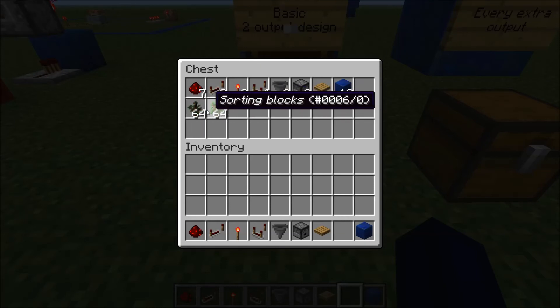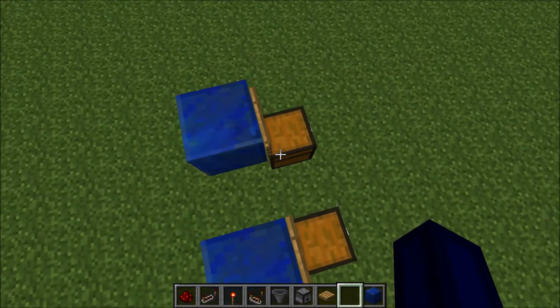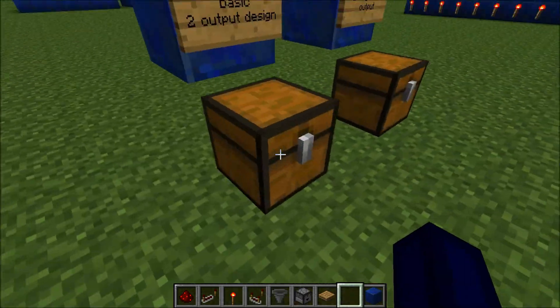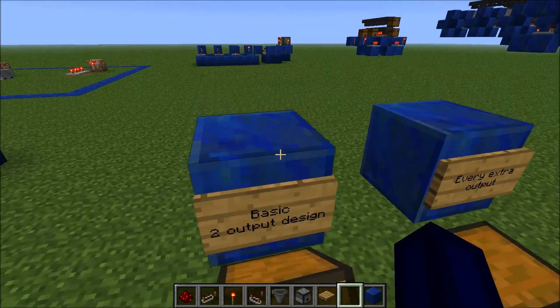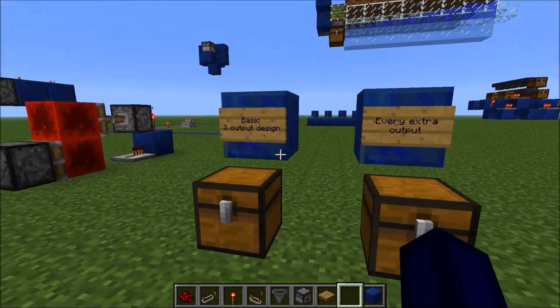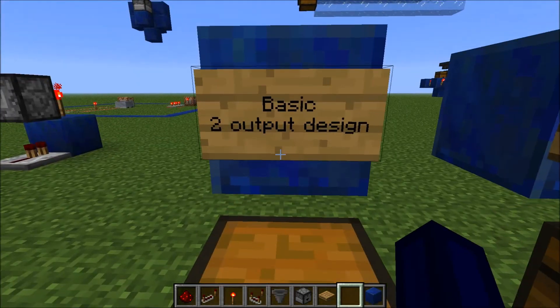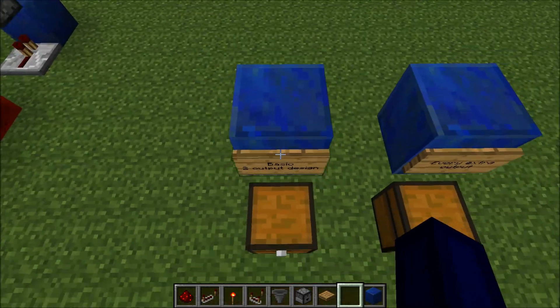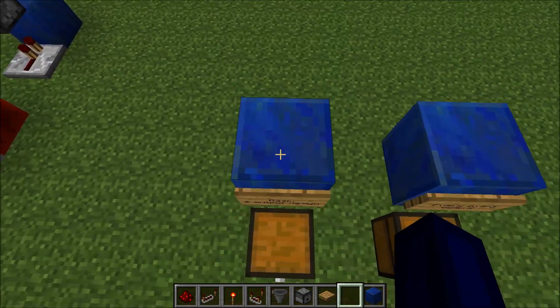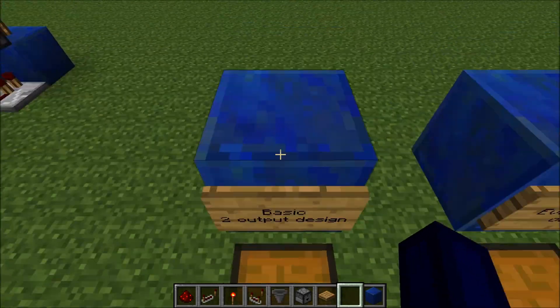You're going to need different sorting blocks or items. It's not the cheapest design to build in survival, but it's not designed to be cheap — it's designed to be compact. For two outputs it's not that compact, but when you take it up to nine outputs it's pretty compact for what it does.